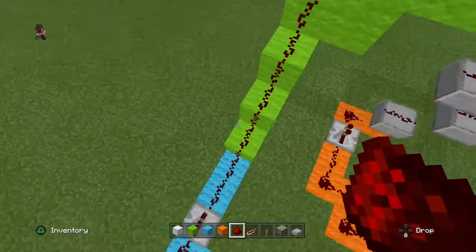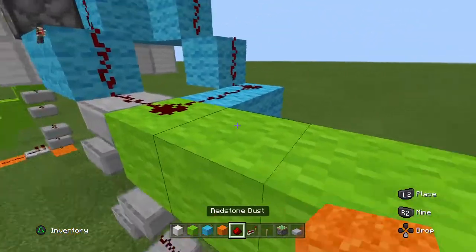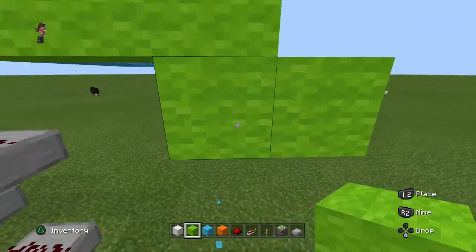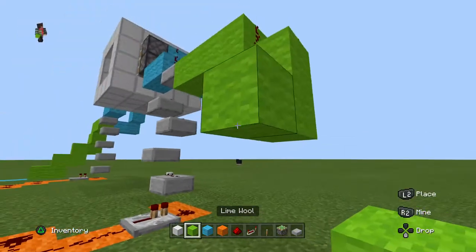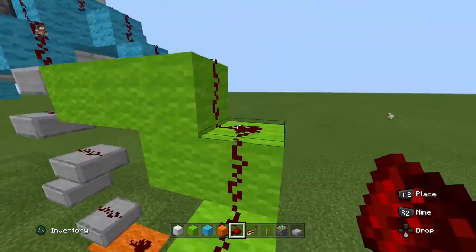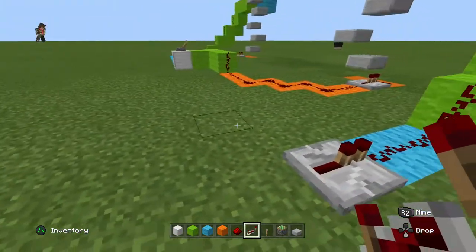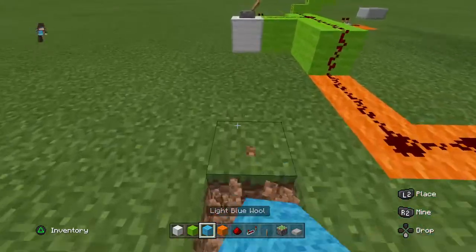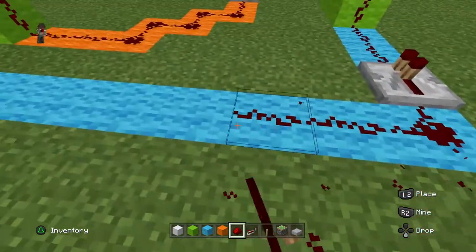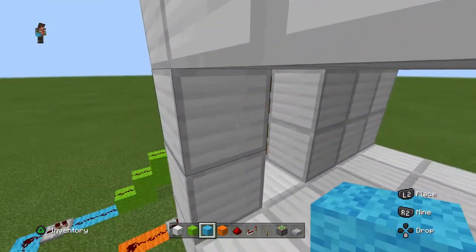Now we need to do the green and blue redstone signal. Go out two blocks like that, then go down like that, and make a stair like we did on the other side. Place redstone dust all on top. Place three here — two redstone dust and one redstone repeater — then break all these grass blocks and place the wool. Place redstone dust on top of the wool or any block you're using.